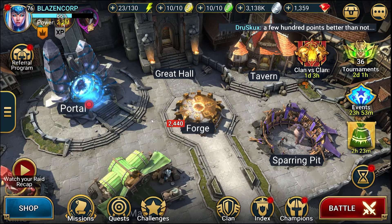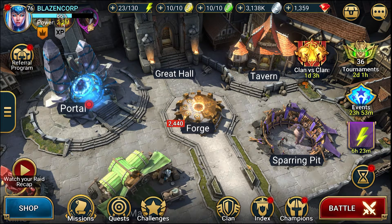Welcome back to another Raid Shadow Legends video with Blazin Corp. We are continuing our Doom Tower series. We are at floor 120 and we are about to smash the Eternal Dragon.